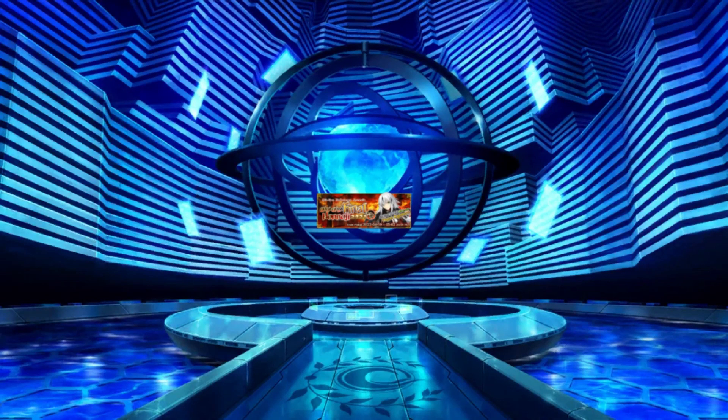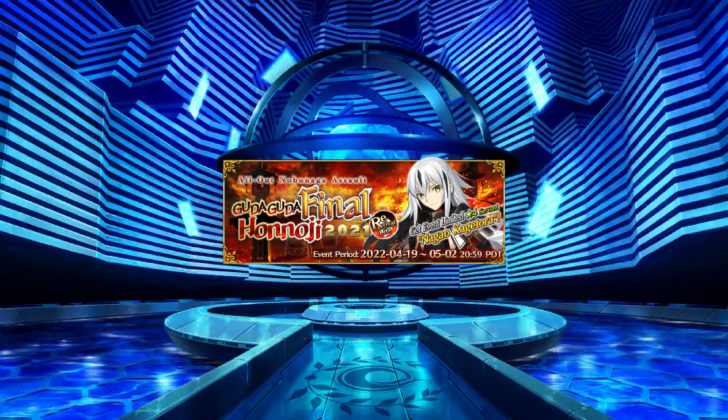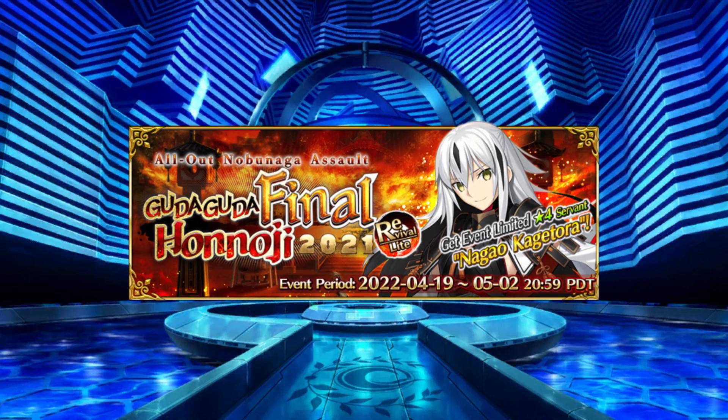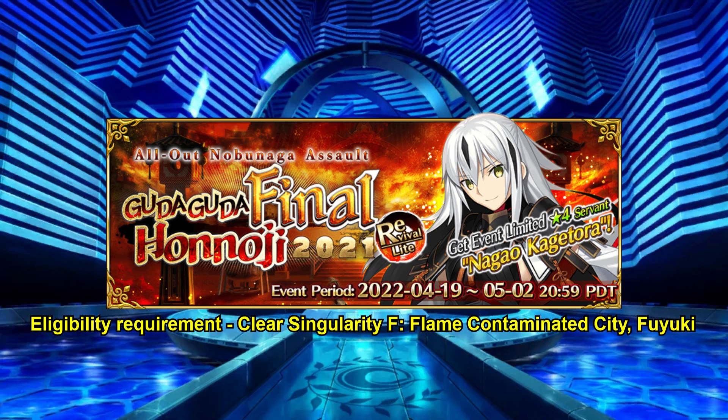Welcome my fellow masters. After a bit of a break from events to allow the Olympus Lost Belt story to be released, we are back at it with the Guda Guda 4 rerun, Final Hononji All-Out Nobunaga Assault. This event will run from April 19th through to May 2nd, a duration just shy of a full two weeks. No super high requirements to participate in the event — you just need to have cleared Fuyuki.